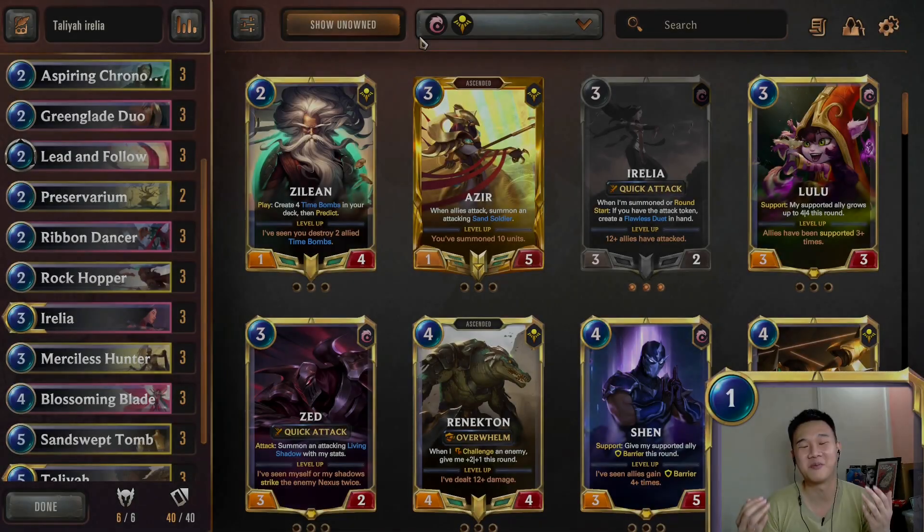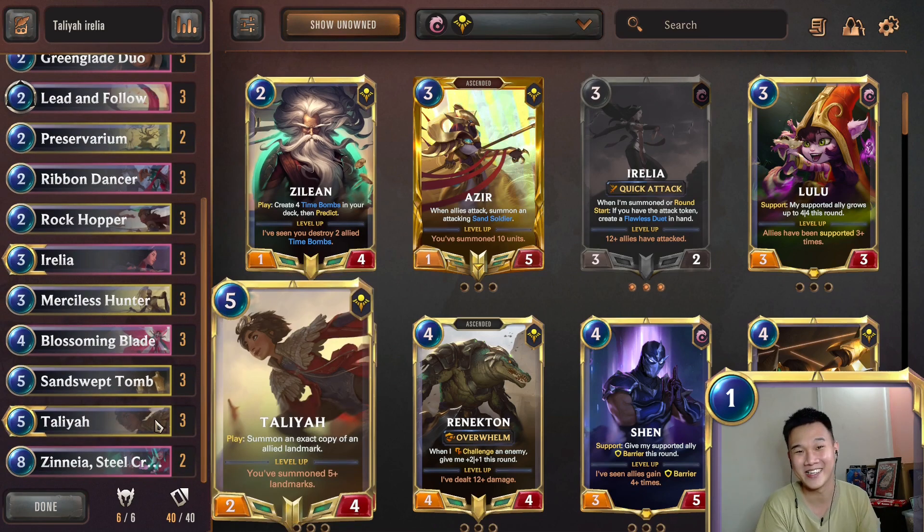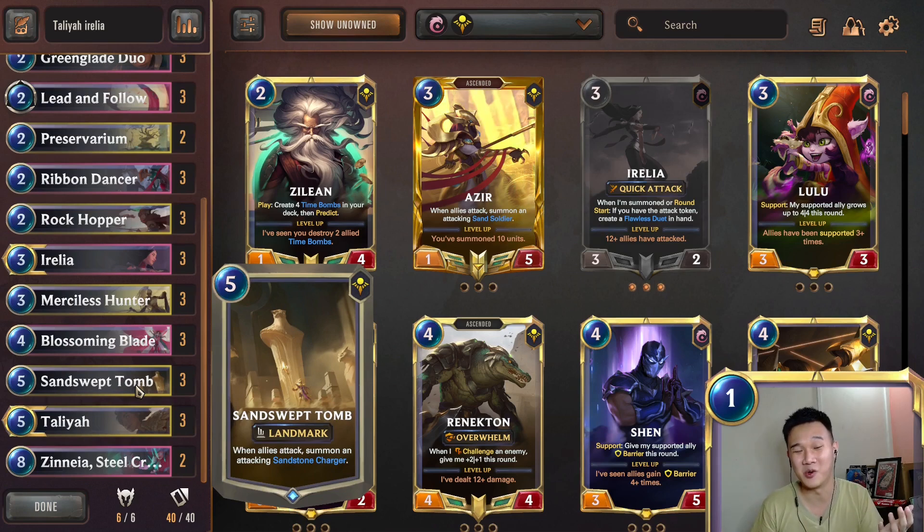Hi! How's it going my fellow netdeckers? I know a lot of y'all have seen Irelia Azir and Irelia Miss Fortune and you might be sick of Irelia already, but let me tell you there's another new combination. What we have here is an Irelia Thalia deck. Usually you go with Irelia Azir to create a lot of sand soldiers, but why go with a 1-1 when you can go with a 5-2 sandstone charger?